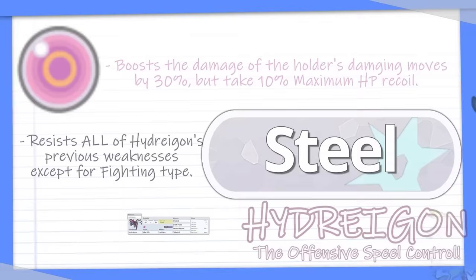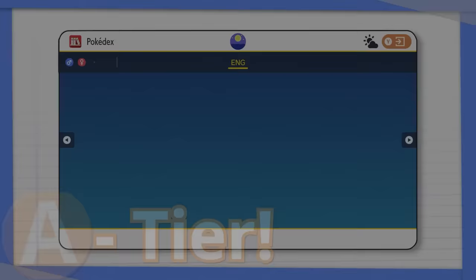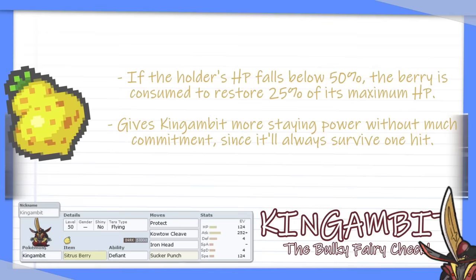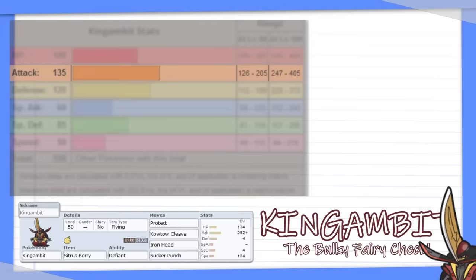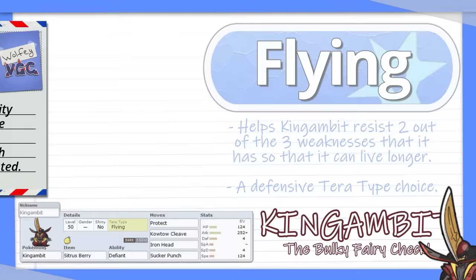With both Meowscarada and Hydreigon, opposing Fairy Pokemon were starting to look really threatening — especially Sylveon. Because Sylveon is so especially bulky and Poison types kind of suck, I knew I wanted a Physical Steel-type attacker. When you're thinking about Physical Steel-type attackers right now, there's one Pokemon that clearly stands above the rest, and luckily Jaden thought it was A-tier: Kingambit. I went with the standard moveset of Protect, Kowtow Cleave, Iron Head, and Sucker Punch, with a Citrus Berry to help it stay alive. I gave it Terra Flying — making it immune to Ground and resistant to Fighting, two of Kingambit's three weaknesses. And I went with Defiant over Supreme Overlord for consistency.